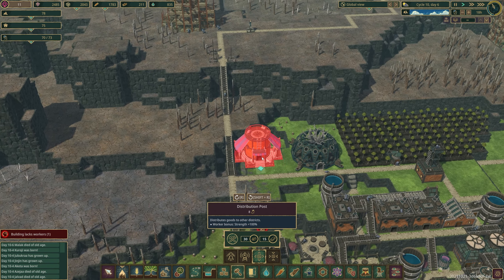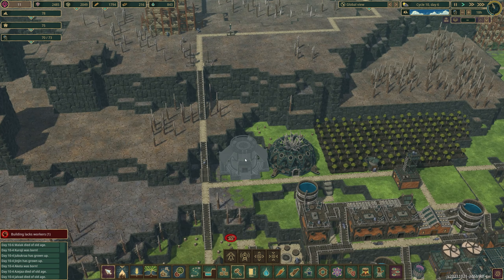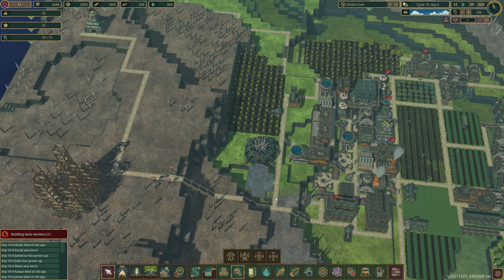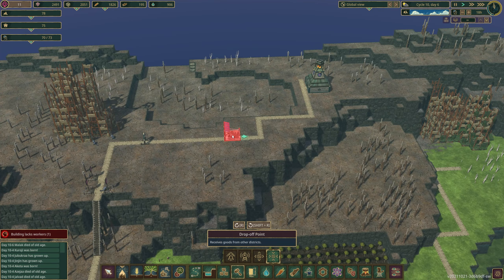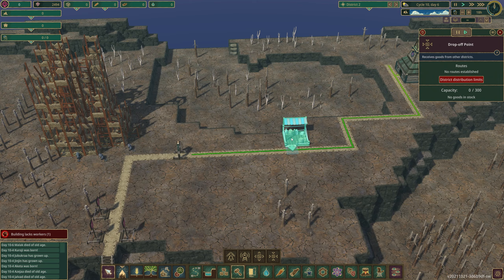The distribution center is pretty big and can be manned by around 10 beavers. I usually place the distribution center in between both districts so that the beavers manning it can go into town, get the resources, bring them back to the building, and then have a shorter trip to take them to the district you're sending them to. For the drop-off point I do something similar, placing it so that beavers of the new district don't have to walk too far. The drop-off point is also a free building.